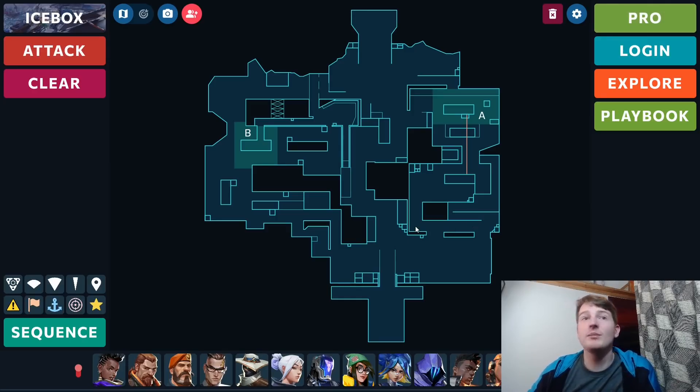Jett on Icebox is a more interesting question, because we've already seen teams lean away from a duelist here. G2 famously ran the most defensive comp imaginable on this map and still found attacking success. Optic also ran a no-duelist, no-Jett comp. With the Jett nerf, I expect more teams will do the same — it wasn't necessary to dash onto this site anyway. Often teams just walk up, put a Sage wall down, plant the spike, and play post-plant. So I could see no-duelist becoming meta on Icebox.